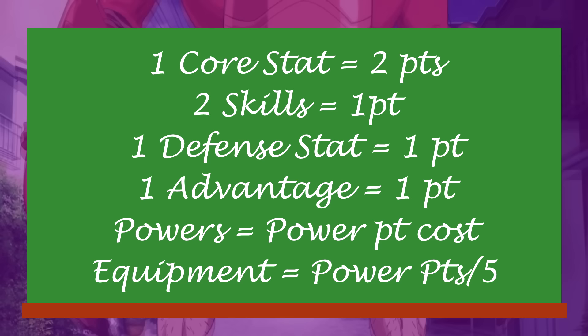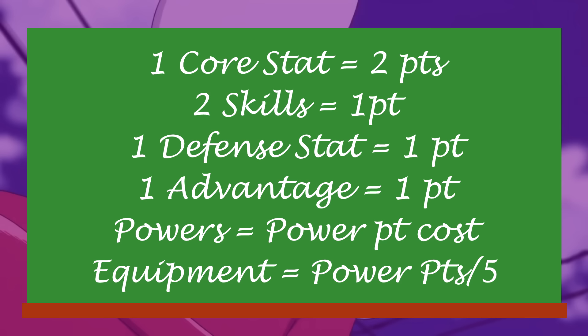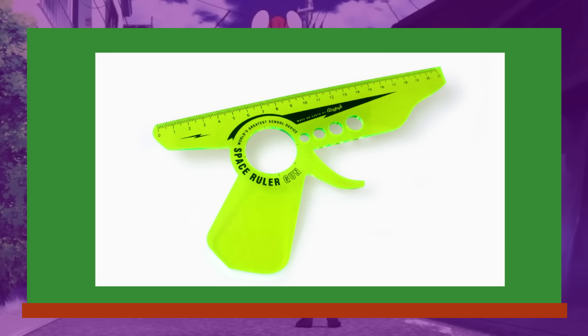Remember that each of your power points — which is 15 times your power level — can be spent accordingly. Each stat costs 2 points to upgrade, and note that you are allowed to take negatives in stats in exchange for more points. You can spend on a 1-to-1 basis to improve your defensive stats or to buy advantages, which are sort of like feats in this system. Skills are bought on a 1-to-2 basis, with 1 point getting you 2 skill ranks to spread around — so if you ever see an M&M character with an odd number of skills, they did something wrong. And of course, powers — but that gets really complicated, so I'll touch on those more later.